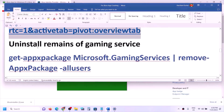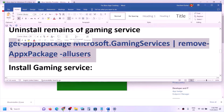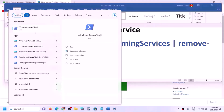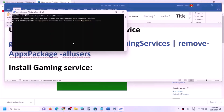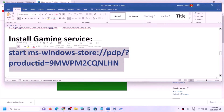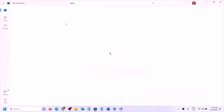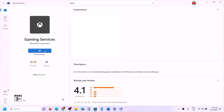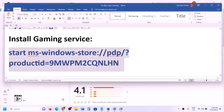The next step is to uninstall and reinstall Gaming Services. Copy the command from the video description, type 'PowerShell' in the Windows search box, right-click Windows PowerShell, and click Run as Administrator. Click Yes to allow, paste the first command and hit Enter — this will uninstall Gaming Services. Then paste the second command and hit Enter — this will open Microsoft Store with an option to install Gaming Services. Click Install, click Yes to allow, and let the download complete.